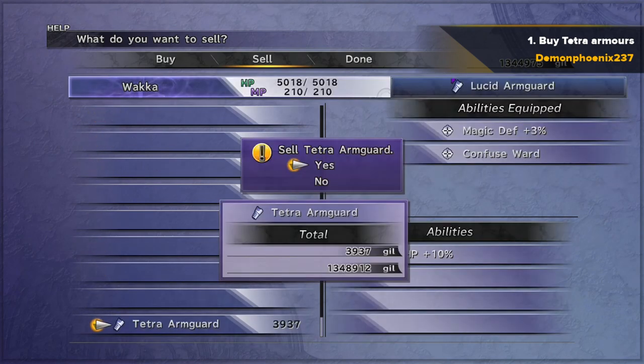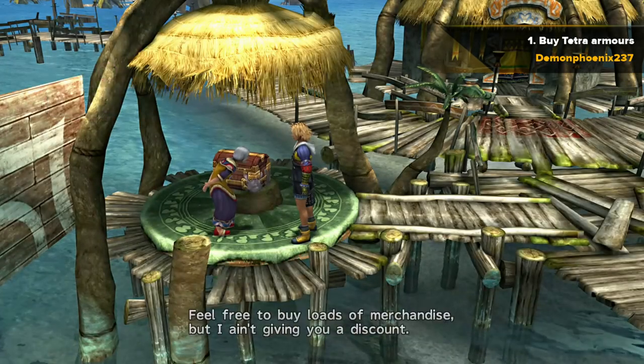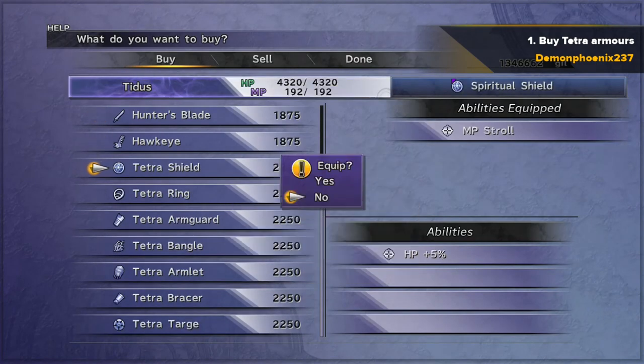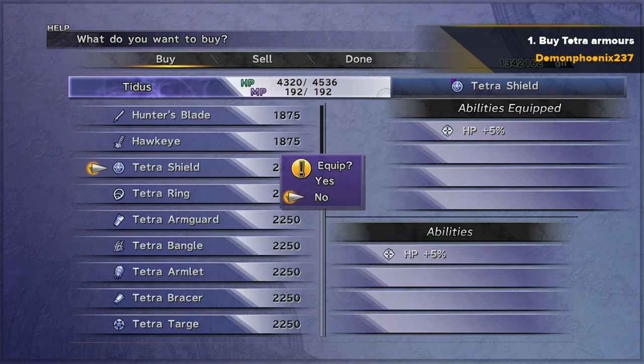So you get 99 stamina tonics, and you can use up to 99 of them to customise 99 pieces of armour. What you do is buy the tetra shields — or whatever it is, tetra shields, rings, any of those — just buy as many of those as will fit in your inventory.